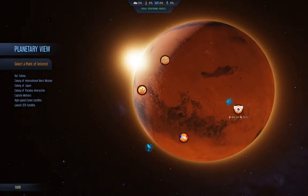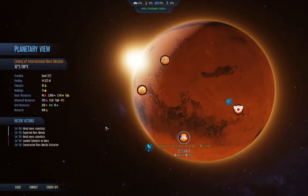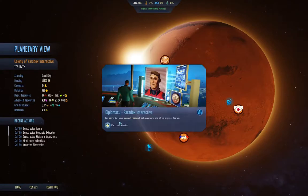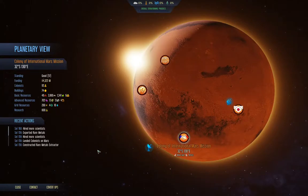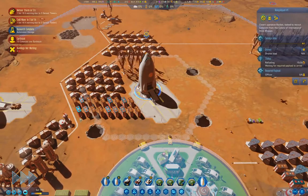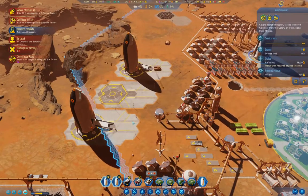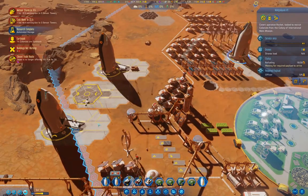Let's go over here and see if we can — covert ops, recruit, get many, send that one. That's going to be faster than getting colonists from Earth.